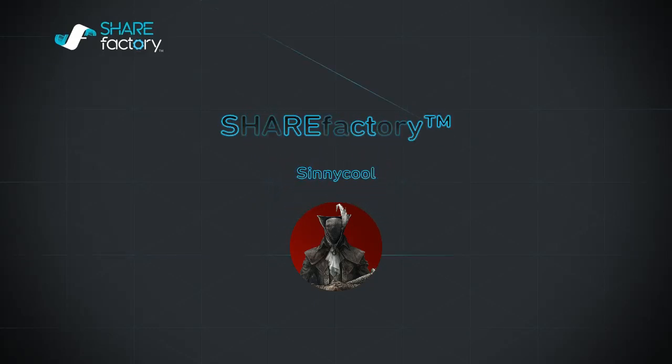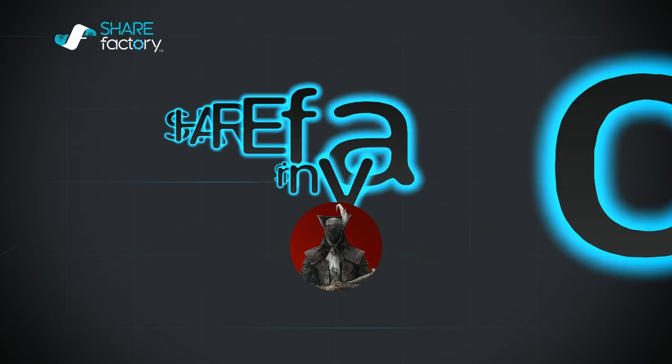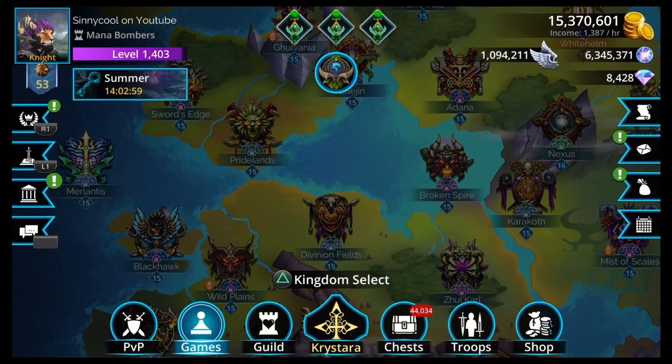Hey, what up everyone? I'm Cinecool and this is Gems of War. Today I'm going to be going over three mistakes you might be making in the vault event, which is going on this weekend right now. These aren't as egregious as the Tower of Doom. Do the vault event however you want, but if you want to do it perfectly and you're in the middle 75% of people, not the top-top, not the bottom-bottom, then this is advice for you.